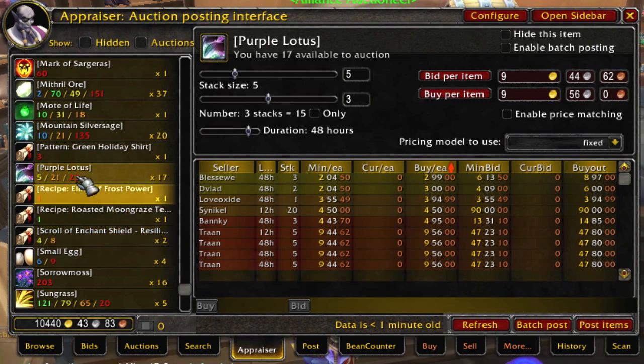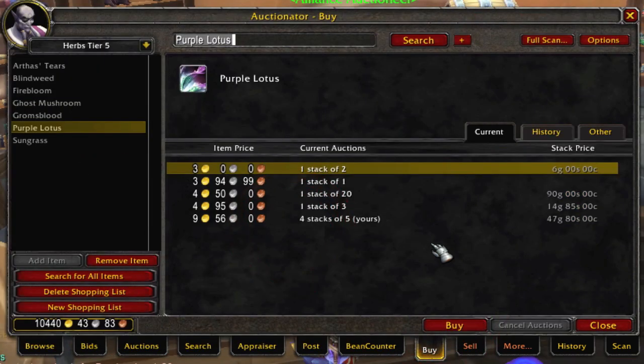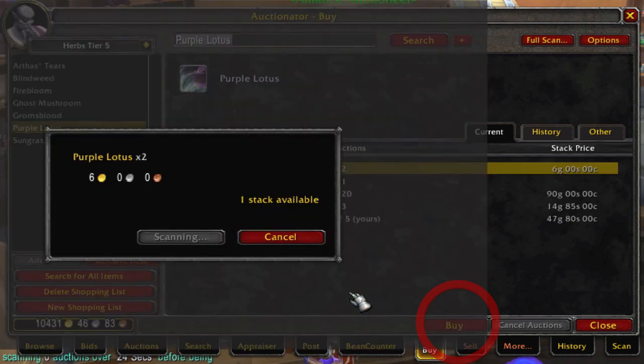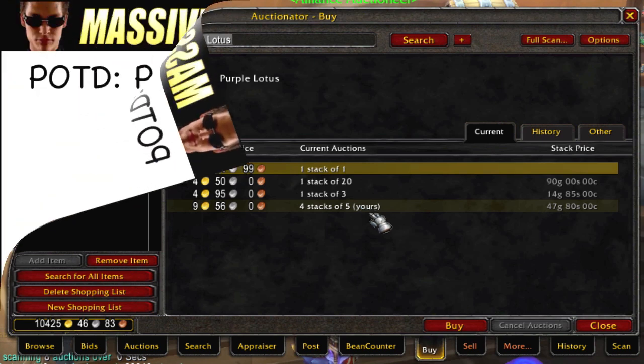Right now I've got 17 Purple Lotus sitting in my bags, and I try to keep between 1 and 2 stacks on the go all the time with an active pipeline like this. It's very simple — all I have to do is go to the Buy tab, buy a few at that 2 or 3 gold range like I'm doing right now, and that replenishes my supply. Then I make sure I always have some up at the target sell price that I've proven out as viable and where there are buyers. Just pick up my gold the next day after I've posted these.